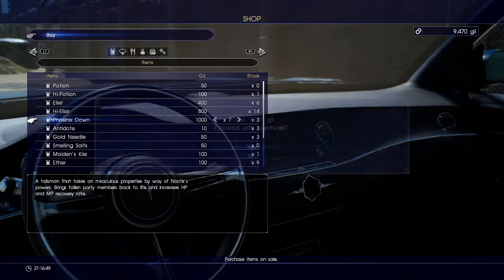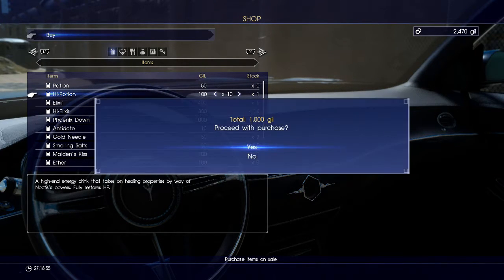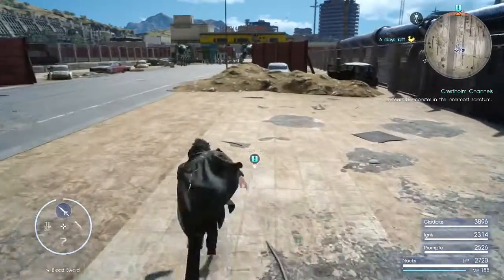Let me get about seven Phoenix Downs, and then I'll buy some High Potions — ten should be enough, with the Elixirs and High Elixirs I have. That should be good. Give me one more Phoenix Down. We're definitely going to be doing some hunting missions for money next. That's next on the list.